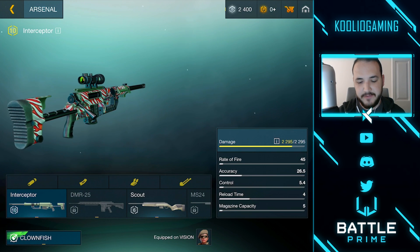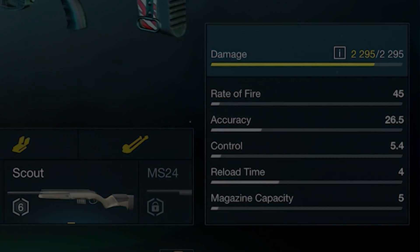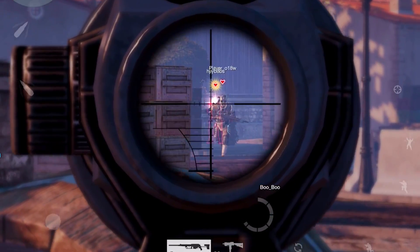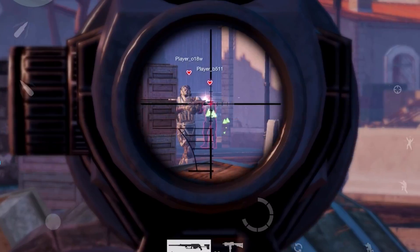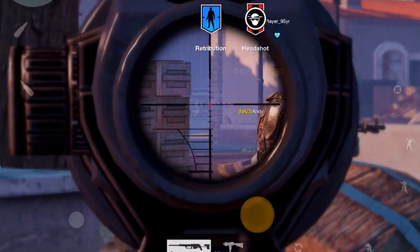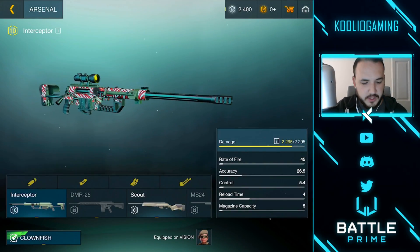I currently have it at max level 10. It does 2,295 damage. Now, the two caveats I was talking about before — the two negatives behind it — are the rate of fire, the reload time, and you can also talk a little bit about the control. Honestly, after some practice, the control kind of goes away. You get used to the fact that when you zoom in and fire, your character is going to zoom back out, so then you have to zoom back in again. It's a little bit difficult to get used to because the beginning sniper doesn't do that, but you'll get used to it fairly quickly.